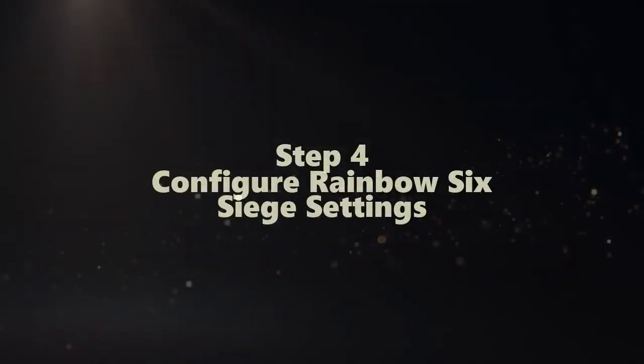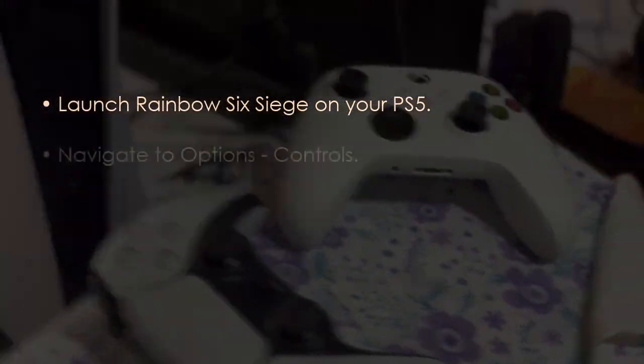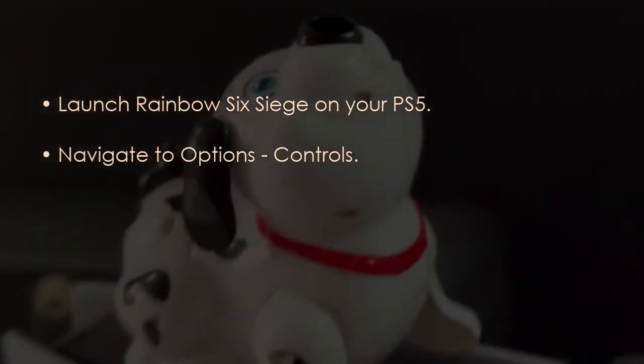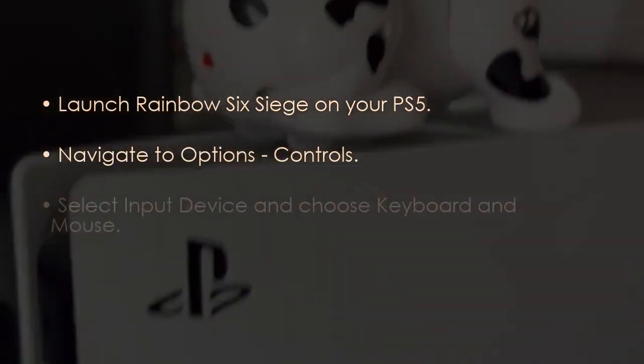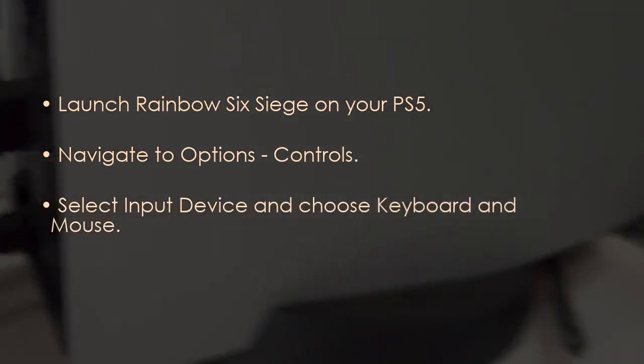Now let's configure Rainbow Six Siege settings. Launch Rainbow Six Siege on your PS5, then navigate to Options, then Controls, then select Input Device and choose Keyboard and Mouse.